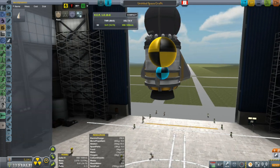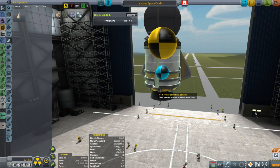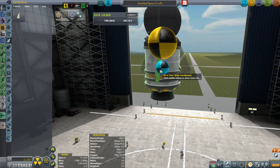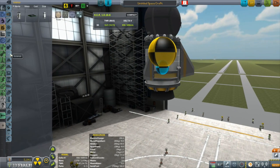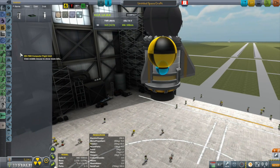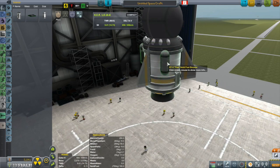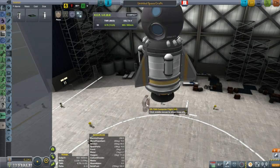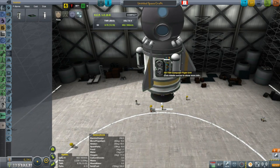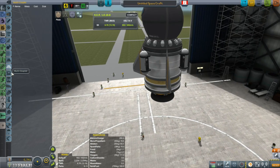Let's take a look at where the center of mass and center of lift are. You want the center of lift to be below the center of drag, so the rocket acts more like a dart — that's the structure you always want. We got goo canisters right off the bat, which is a nice change. I'll throw three goos on here for science. This little part is for Kerbal Engineer — I'll talk about that mod a lot throughout this series.